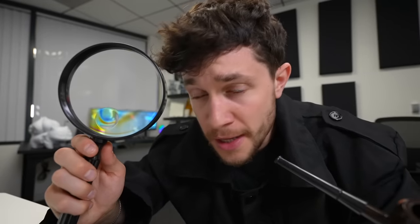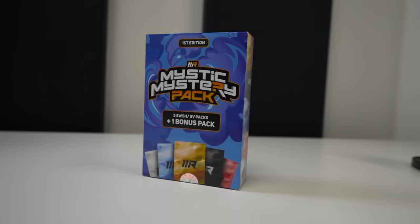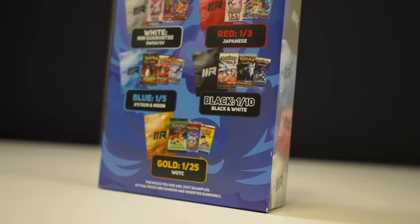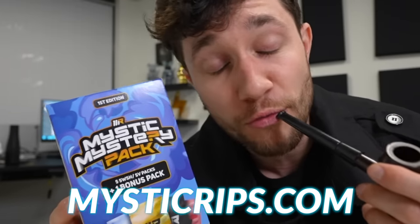Sorry for the break in today's video, but there's a mystery afoot. My girlfriend came up with the idea for this ad, and I went to a costume store today. But I needed it because today in this video, we're sponsored by the Mystic Mystery Pack Box. Inside, you'll find five booster packs from the Sword and Shield and Scarlet and Violet eras, and one Mysterious Bonus Pack, which ranges from a minimum guarantee white pack to a 1-in-25 gold pack containing Wizards of the Coast booster packs — including, yes, of course, Sky Ridge. These are also the first print runs of the Mystic Mystery Pack Boxes, hence the little first edition tag on the top, and there are not many left in stock. Check the link in the description or head to mysticrips.com to grab yours.